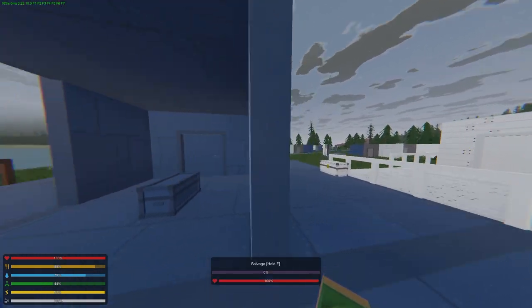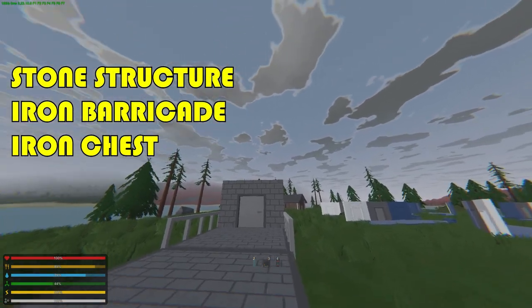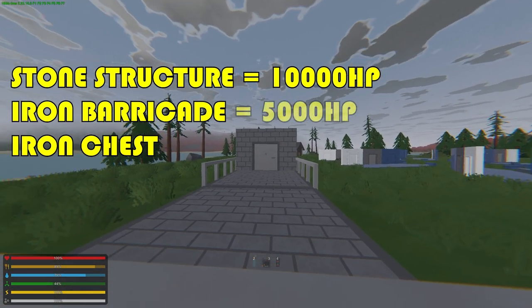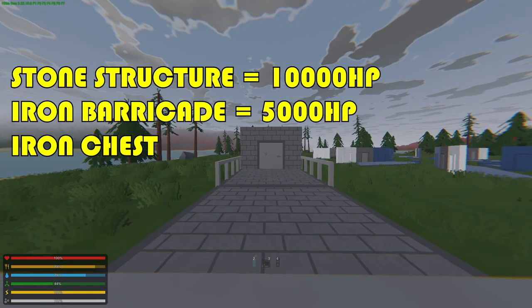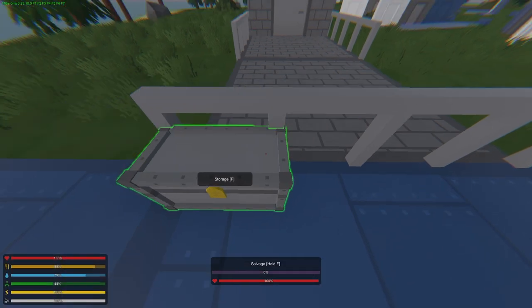Over here we have the stone and iron. The stone doorway, wall, and roof all have 10,000 health. The iron barricade — which includes the door, hatch, and so on — has 5000 health. The iron crate has 550 HP.